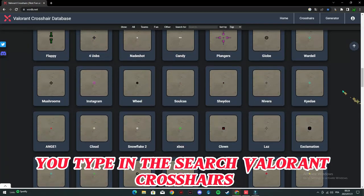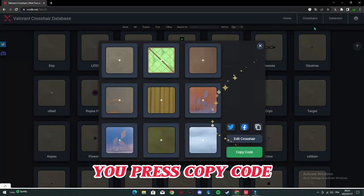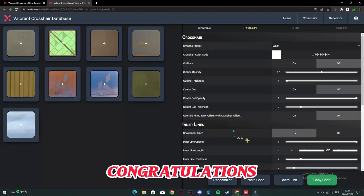Go to Google, you type in the search 'Valorant Crosshairs,' and you will find all kinds of options. Choose which type you like, press copy code. Congratulations, you have a good crosshair.